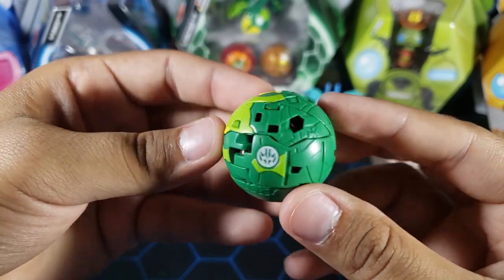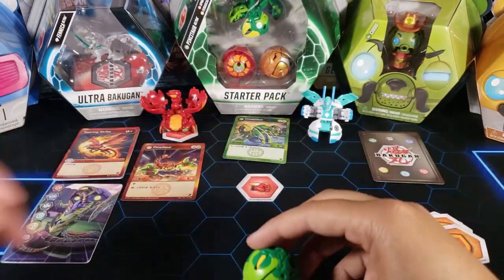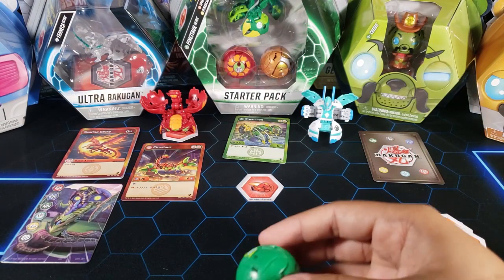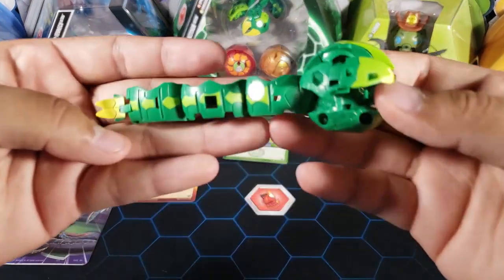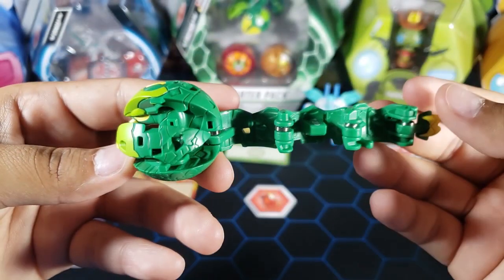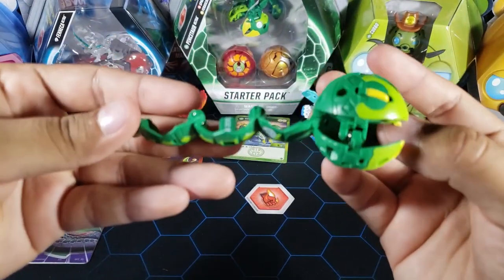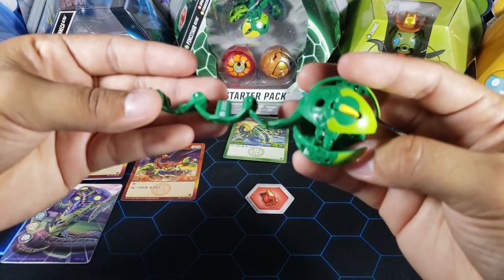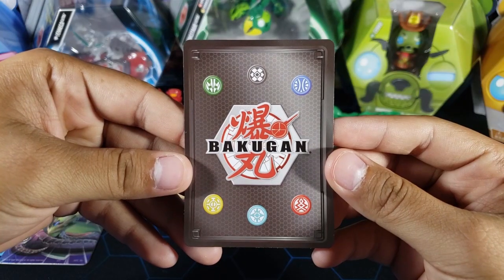The Bakugan itself looks simple but has a noticeably large magnet. Let's roll it — three, two, one, brawl — and look at that: it's a long Bakugan, a long boy, with a little face and eyes. This is exactly my type of Bakugan — the long ones, like Fangzor and Mantanoid. I think this is going to be one of my favorites from Geogan Rising just because of the design. Let me know what you think in the comments.